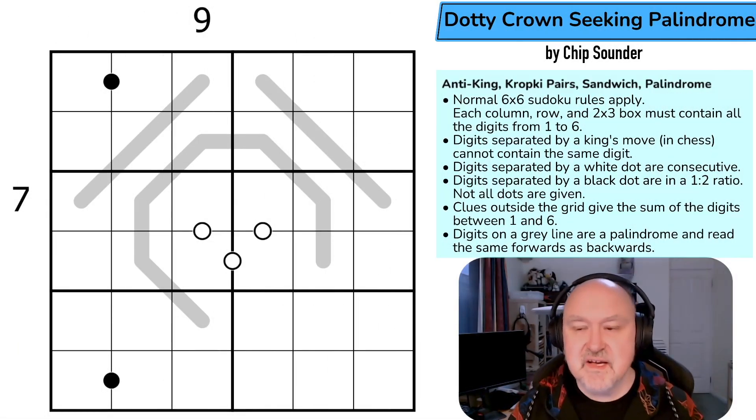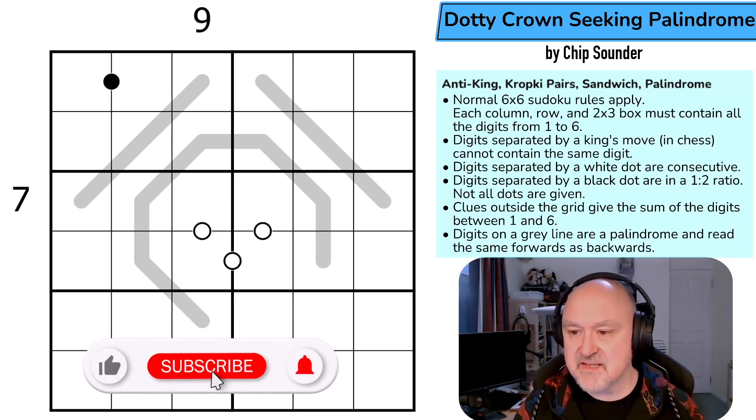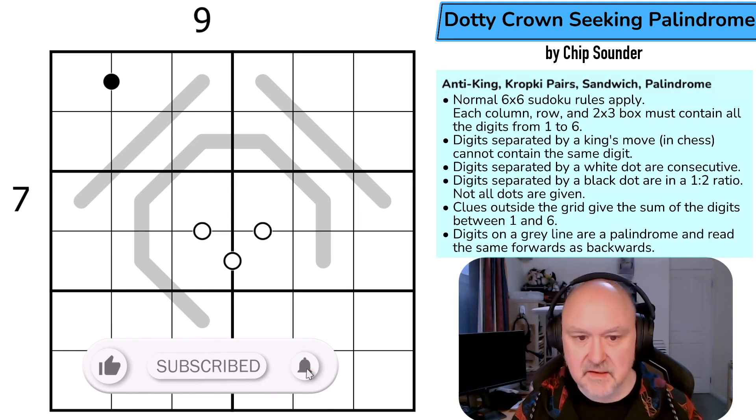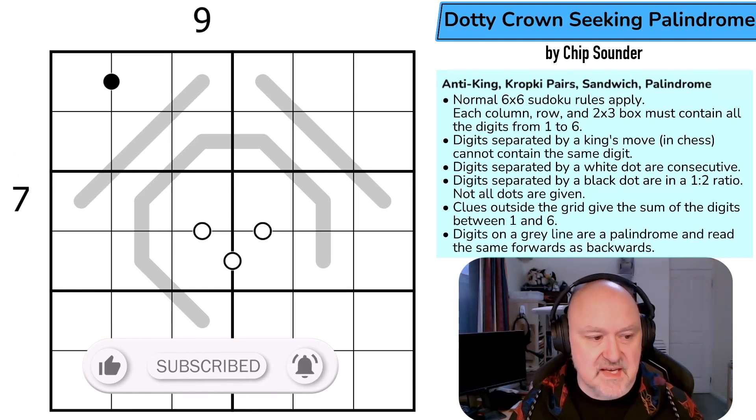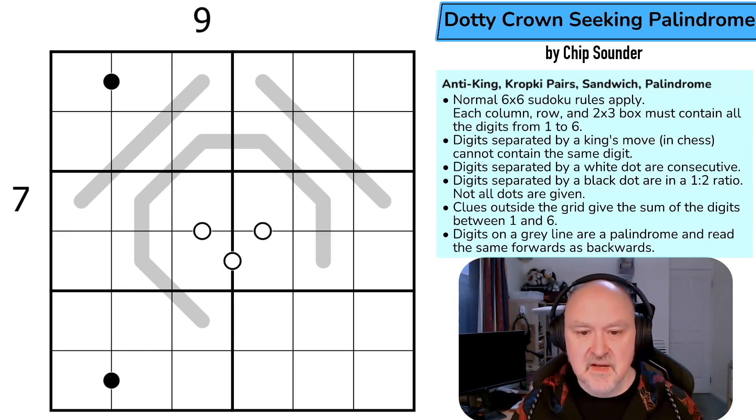Hey everyone, this is Bremster and this is the third puzzle in what was sent to me as the Templar Sudoku set by Chip Sounder. This is another six by six sudoku with a chess constraint. Chip setting a puzzle — should be interesting to see how this one goes. I get the feeling this is going to be another coloring puzzle based on the constraints in play.